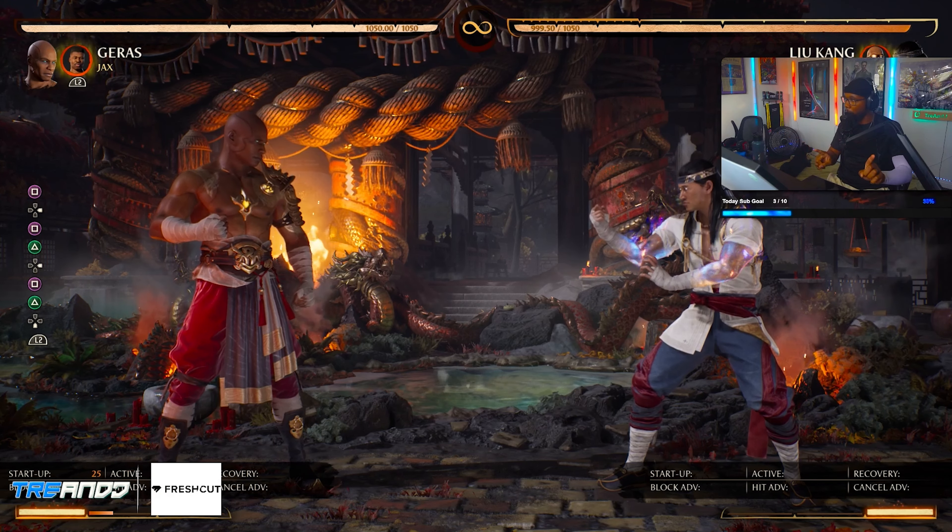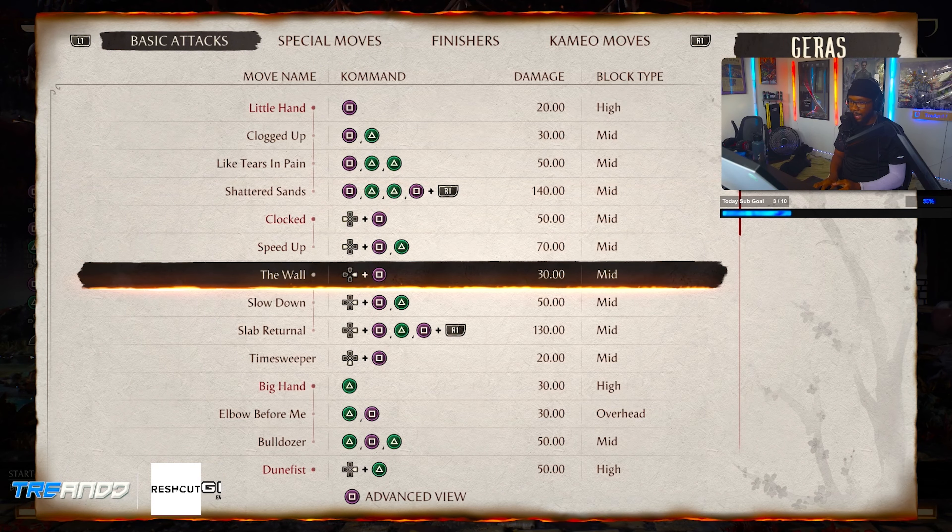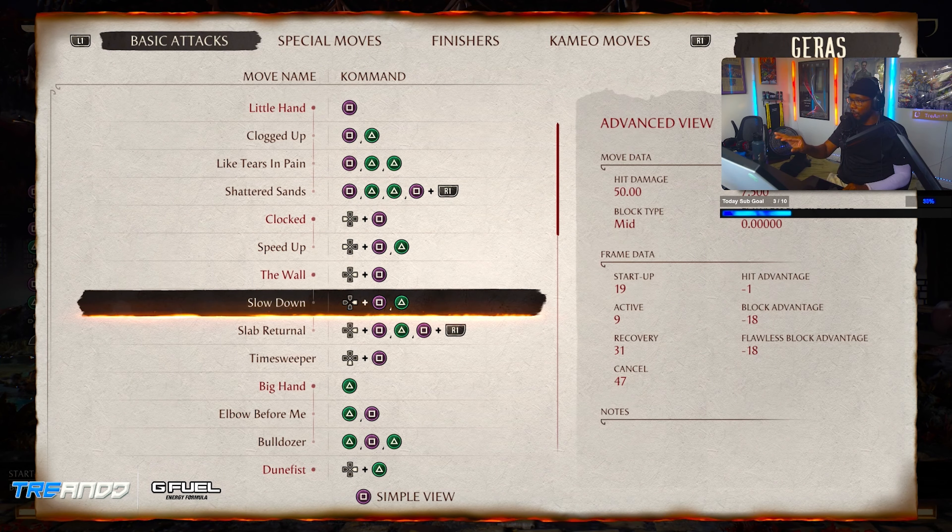When you're in practice mode with your character, go to your frame data and let's find moves that are unsafe. What moves do we have that are unsafe? So clearly this move is minus 18 — unsafe as hell. How can I make this safe with my cameo fighter, and what move in my cameo's move list works?